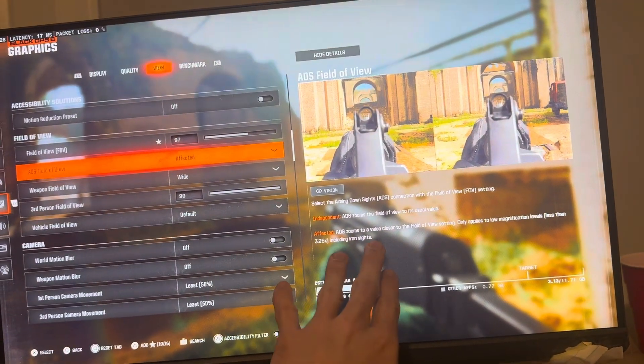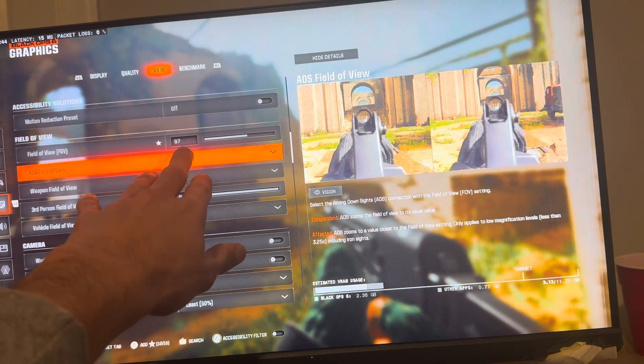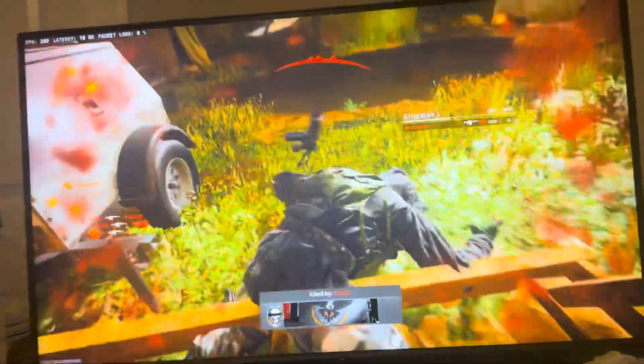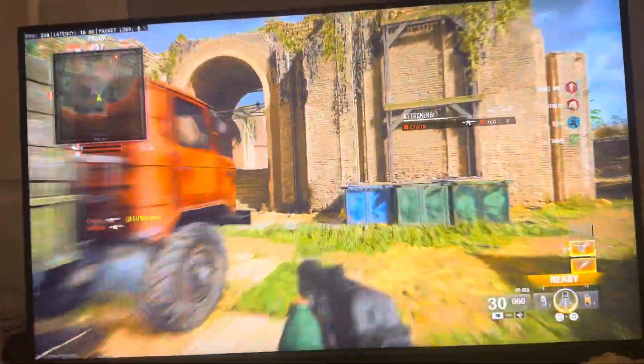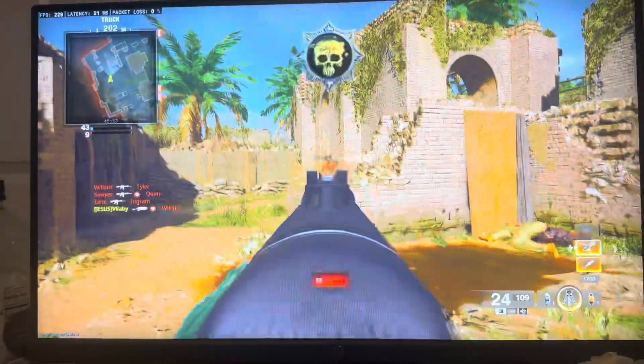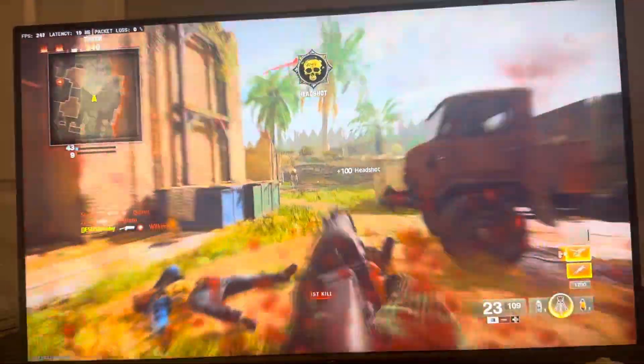You want to set your ADS field of view to Affected. When you zoom in, your field of view will stay similar to your base value — so if you're at 97, it stays at that usual value. You can go into a private match and test both, but Affected is what pro players use. Set it to Affected and keep your FOV in that recommended range.